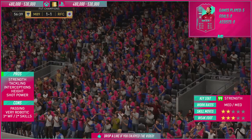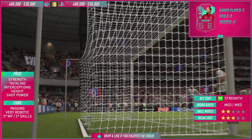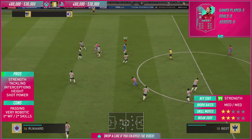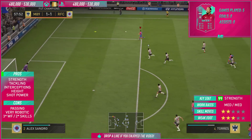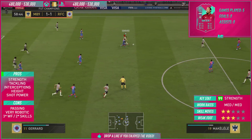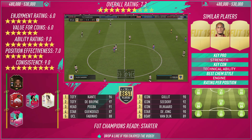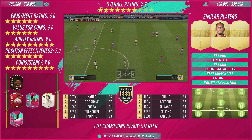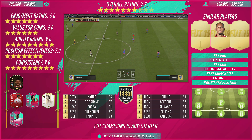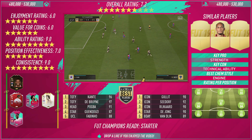Let's get into this brand new overall system I've come up with today — it's been a long time coming. I've asked for your opinions on Twitter: basically, what are the five things you look for in players before you purchase? One: enjoyment rating. Two: value for coins. Three: ability rating. Four: position effectiveness. Five: consistency. What I'm going to do is mark each category out of two. Lads, flip the screen — this is the rating. You might be wondering, how have I come to the overall rating? It's right in the middle of the screen at the top. He's getting a 7.2 from myself.